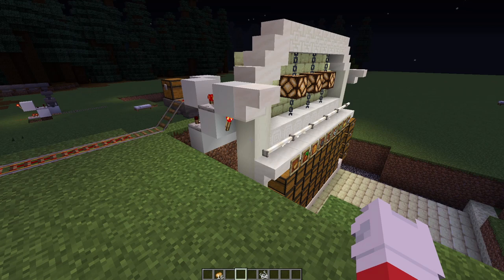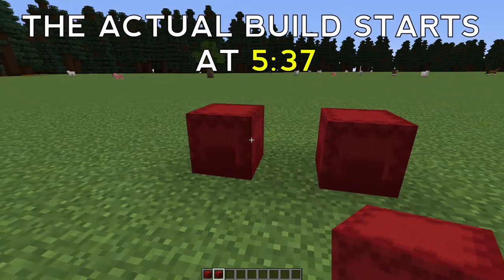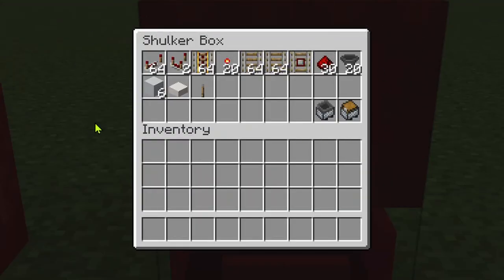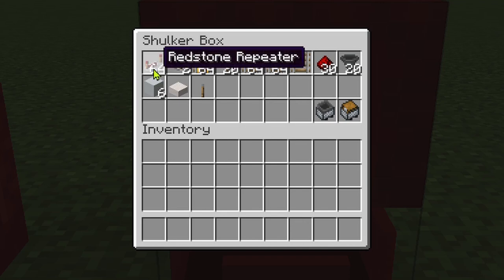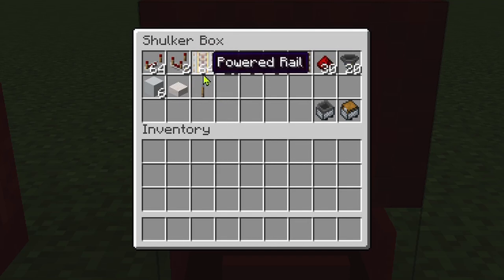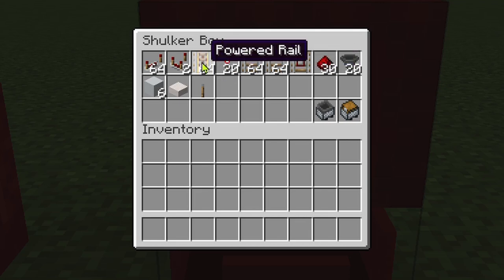Let's go through the resources you're going to need. I've broken this into two parts — first the item transportation railway portion. You'll need around a stack of redstone repeaters; I used about 22 but you're better off getting 40 to 64. You'll need exactly two redstone comparators, as many rails as it takes to get from point A to point B, and however many redstone torches or redstone blocks it takes to power the powered rails.